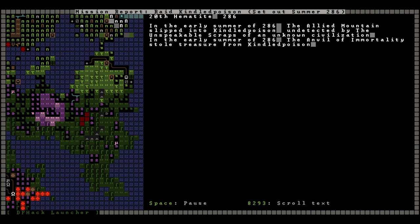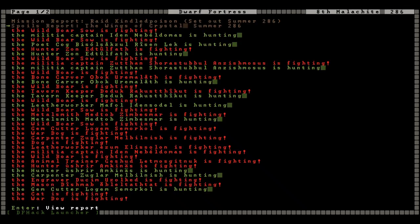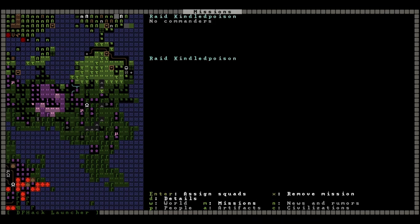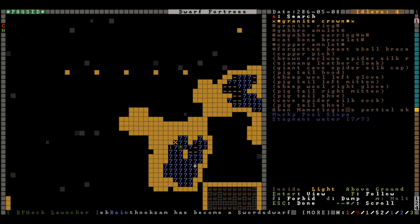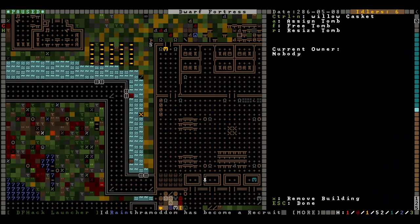They went in and stole some stuff. Was it anything worth taking? Not really - not particularly. The best thing we got is maybe that iron mail shirt because we can melt it down. However, with that done we are going to hit the same settlement again with the next squad down the list - this is all the training they shall receive. Also this corpse is still here - it does not go away when the water freezes, so we will have to retrieve that.